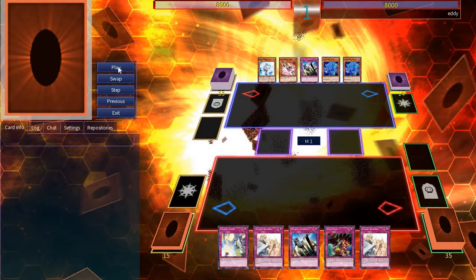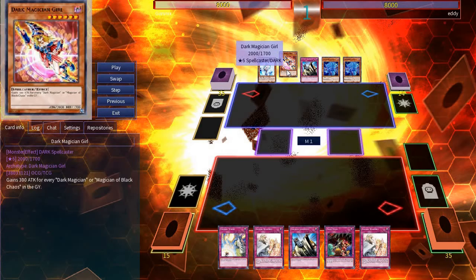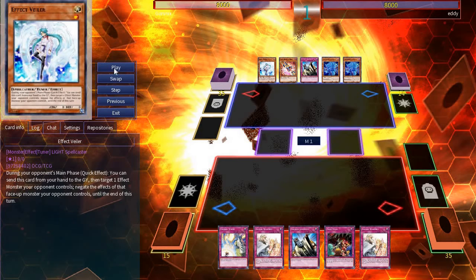I'm playing a trap-based archetype — I'll let you try to guess what it is. And it looks like Eddie is going to be playing a Dark Magician Girl deck. Let's check it out.